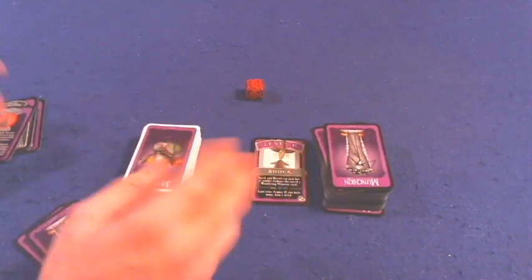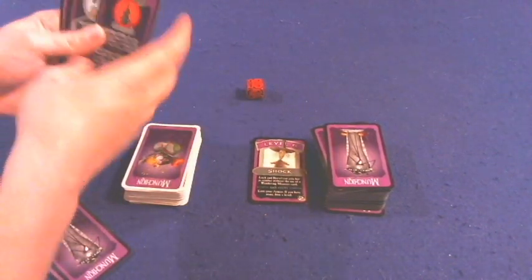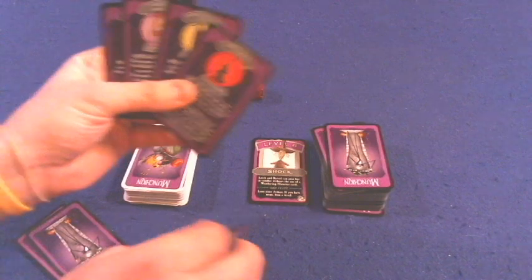So that's how Munchkin is played — pretty much the same across all versions. There are a lot of other smaller rules; if you want more, check out the other video. Now let's get to the four citizenships.